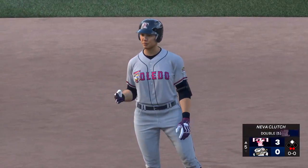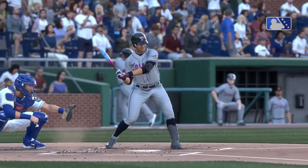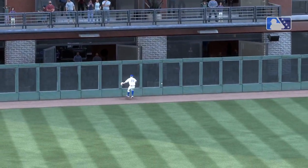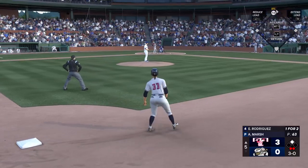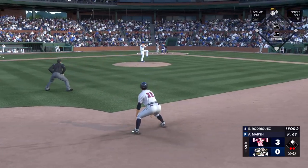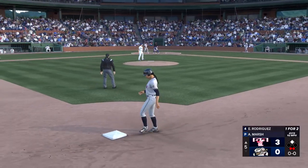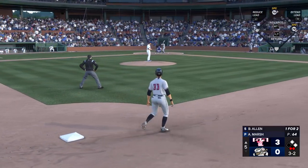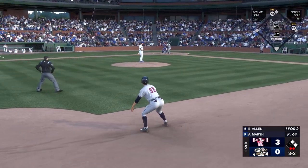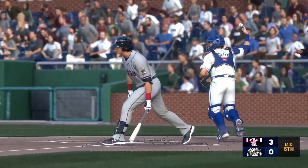The designated hitter, Emmanuel Rodriguez. Runner at second here with two gone. Next, the cleanup hitter. The 3-0 pitch — and that's ball four. Now the right fielder — gets it by him for the strikeout.